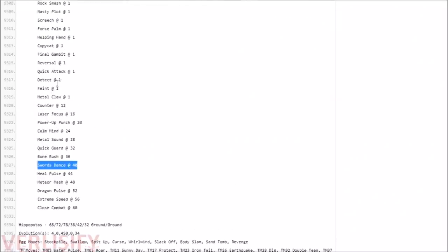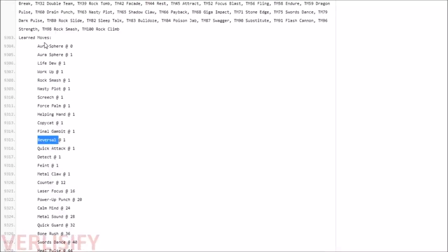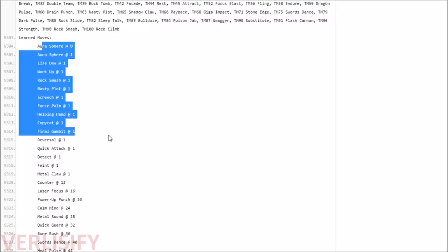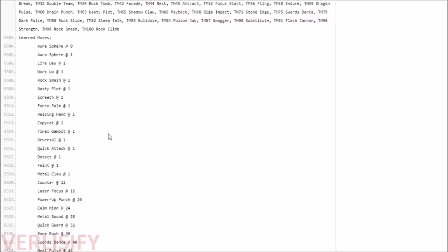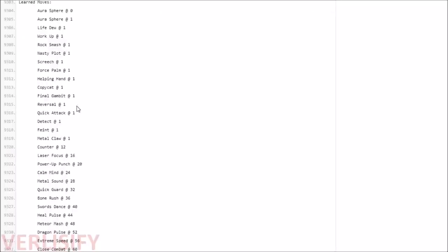There's some weird stuff on the semi-restricted moveset — Scarf Final Gambit Lucario. A cool thing that Brilliant Diamond and Shining Pearl did: you might notice some of these are pre-evolution moves, but you don't need to worry about learning them on Riolu — you can move-relearn them at any time. Reversal and Final Gambit are kind of cute. Copycat — maybe there's some shenanigans there. Power-up Punch — that's the never-happening cheese, but could be kind of interesting.